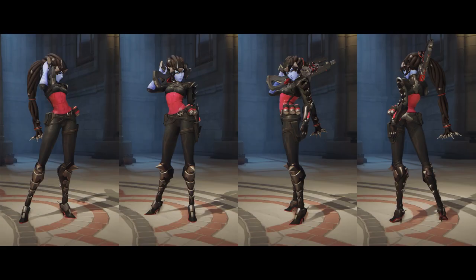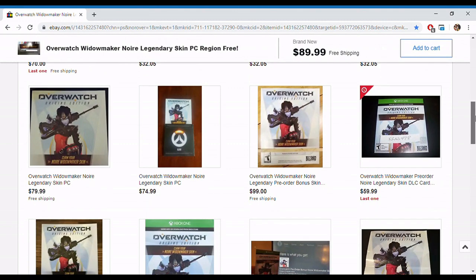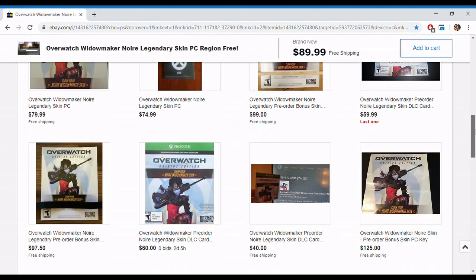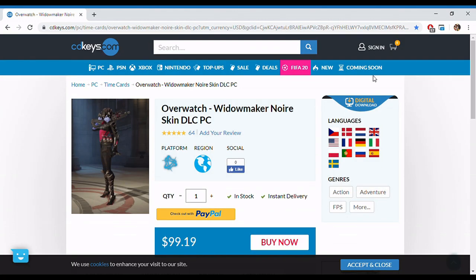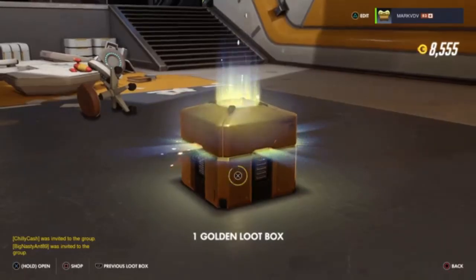Now that you can pre-order the Switch version, this is a must-have. To make my point: if you wanted to get the Noir skin prior to Overwatch being released on Switch, you would have to buy a code off eBay or some other site paying upwards of $100, which is way too much, obviously. On top of this, you also get a free Golden Loot Box in the game, which gives you a guaranteed Legendary skin, so that's a fun addition.